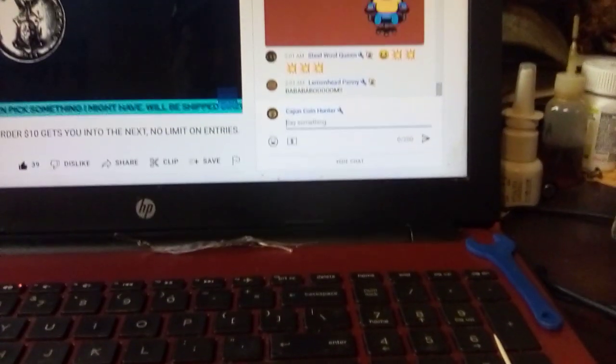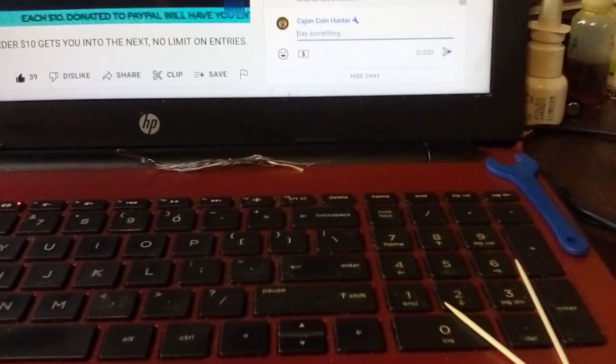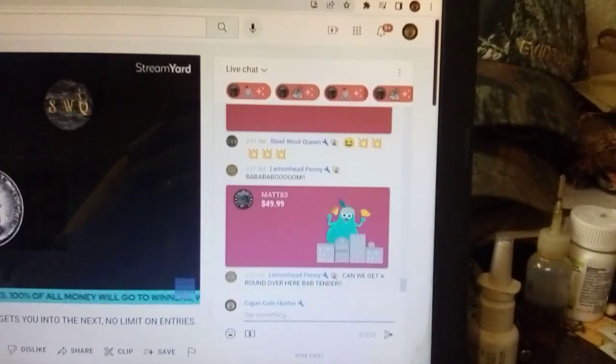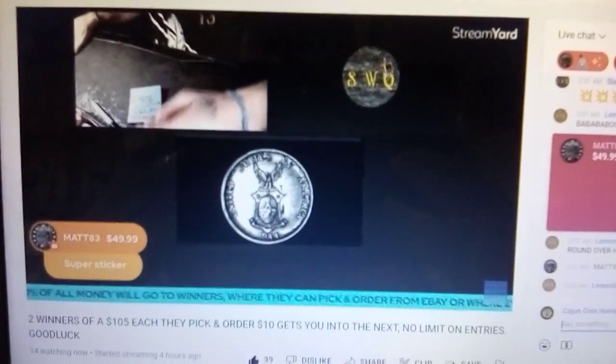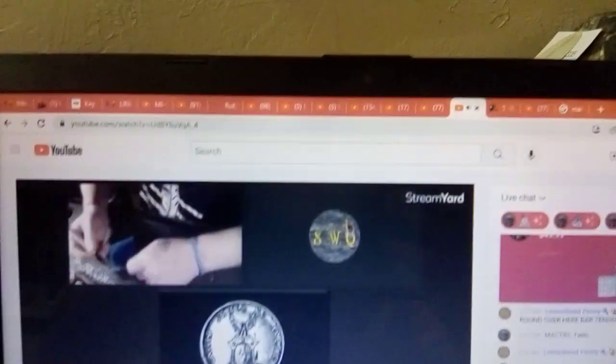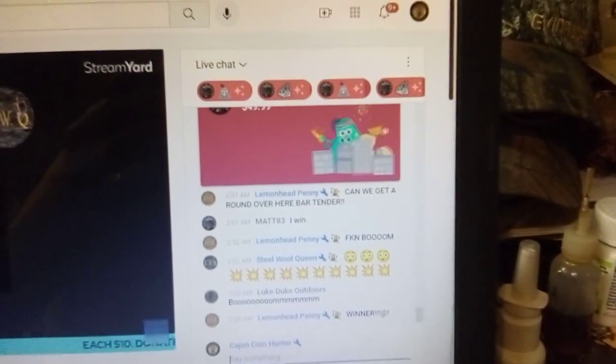Hey everybody, Cajun Coin Hunter here, aka Boudreaux. Got a little how-to video. We got T George right there — T George found it buried — we got Steel Wool Queen, and down here we had Matt 83.